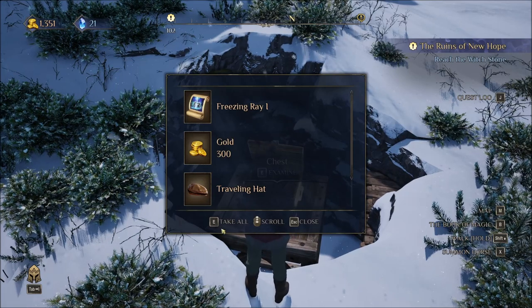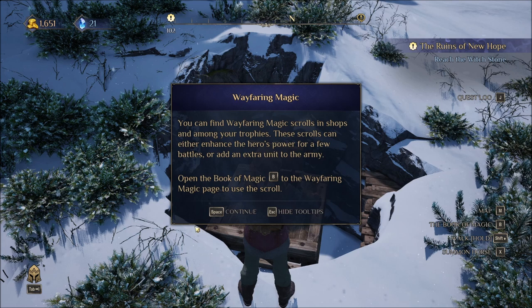Freezing Ray. We got a traveling hat. Let's see what we look like. Wayfaring Magic — you can find Wayfaring Magic scrolls and shops among your troopies. These scrolls can either enhance the hero's power for a few battles, or add an extra unit to the army.